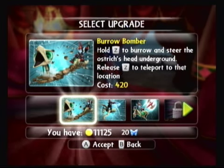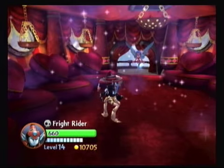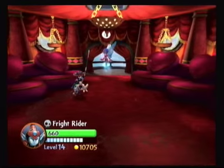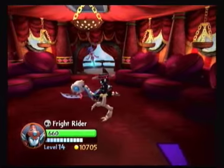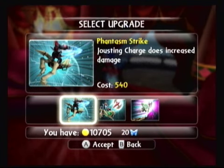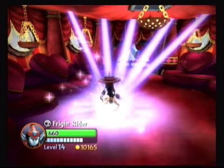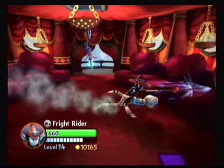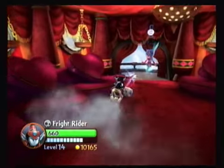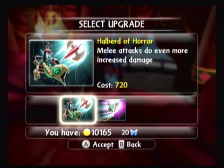Next we'll upgrade the Tertiary Attack, Burrow Bomber — hold Z to burrow and steer the ostrich's head underground, release Z to teleport to that location. I'm wondering if this is what we have to use to toss enemies into the air. You can make a little circle, let it expire on its own, or go as short as you want to — you can be underground and drag it out. Next upgrade, Phantasm Strike — Jousting Charge does increased damage. That's pretty sweet. Basically the Upgraded Spear, damage-wise, but it looks cool.